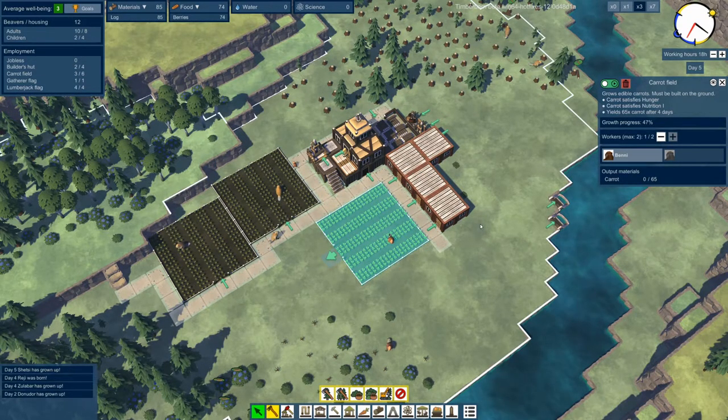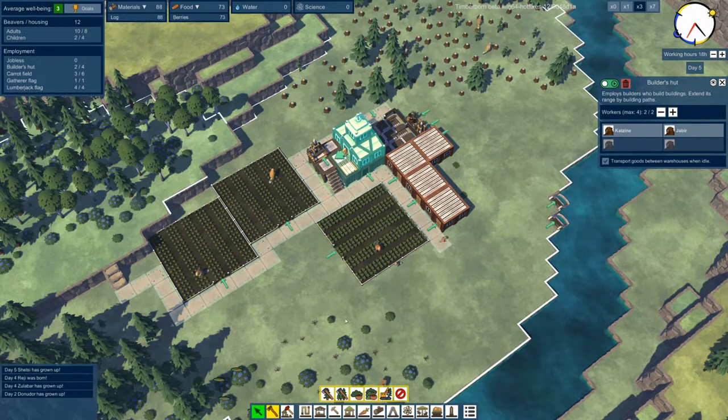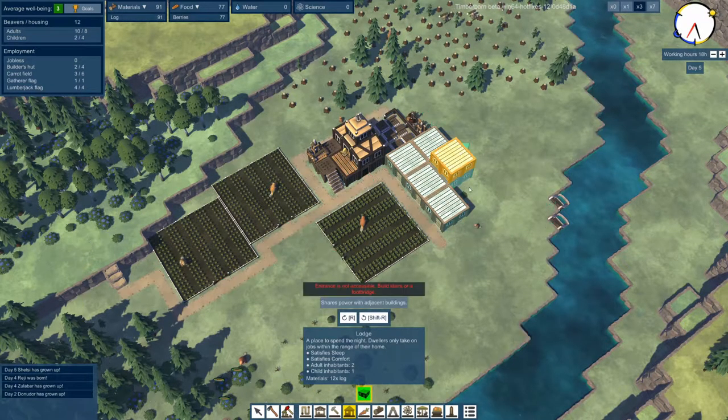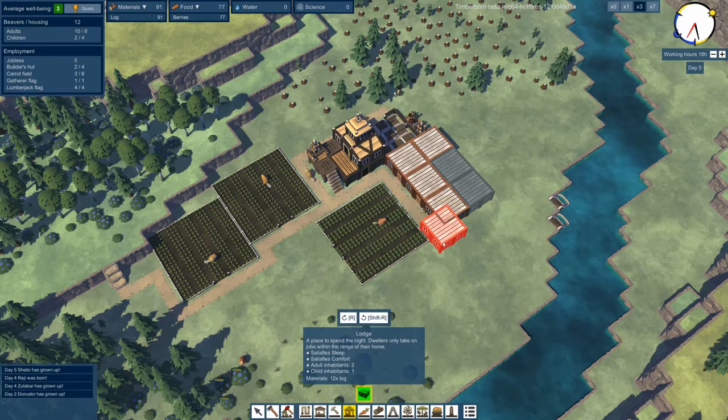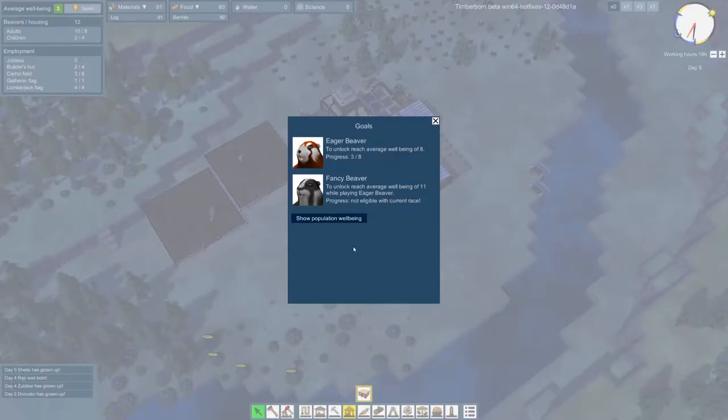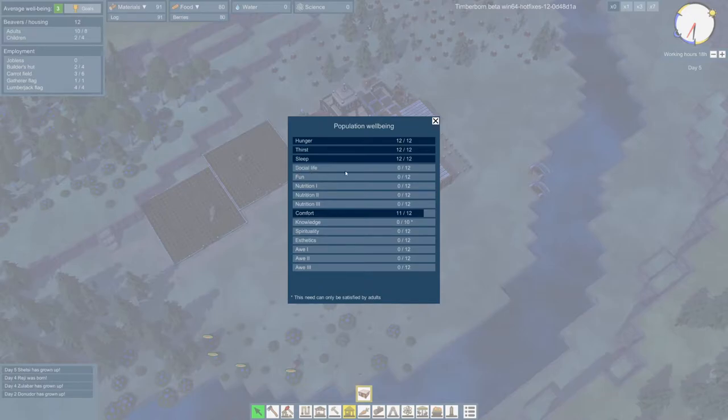My building beavers are idle so let's go ahead and build some new houses. We're full - a couple rooms for kids but no room for adults. Let's build the remaining six houses and then something else. What are the needs of our beavers? If we go to our goals and look at population well-being, they need a social life, fun, various degrees of nutrition, and comfort. We're getting comfort pretty well. They also need knowledge, spirituality, aesthetics, and awe.